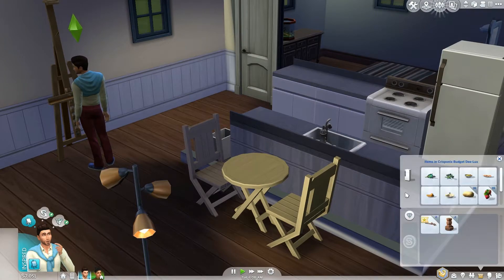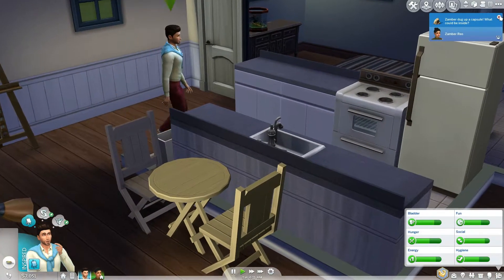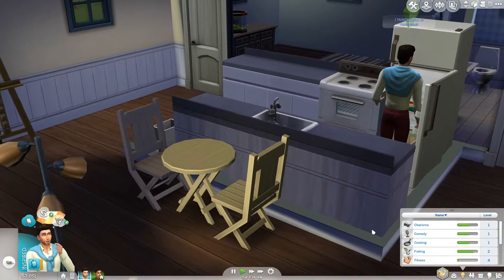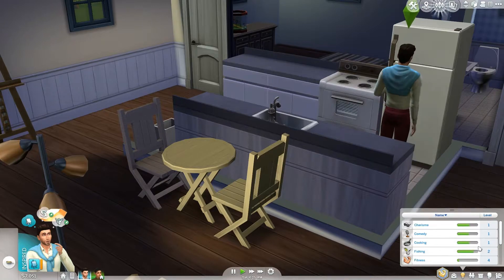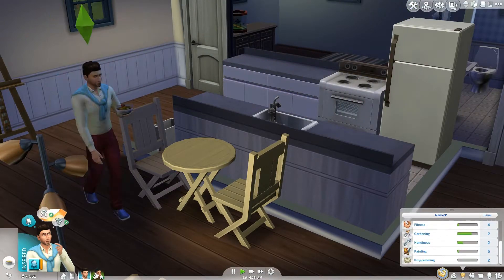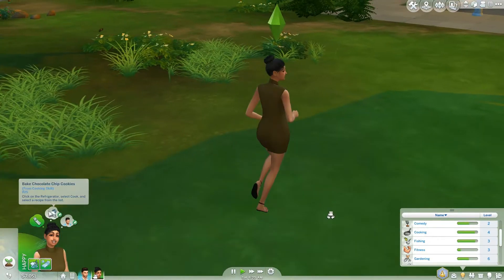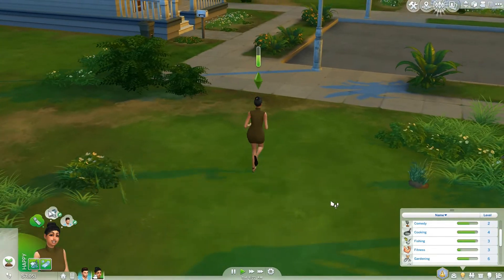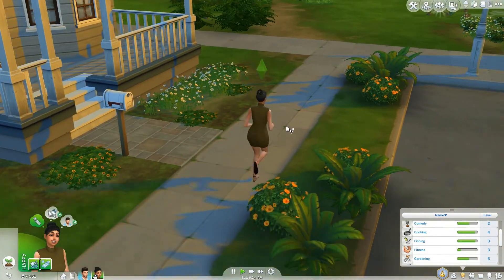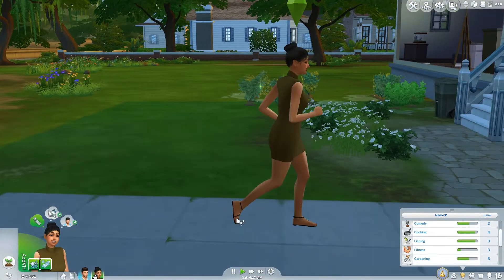I'm trying to teach Jay how to cook - I think he has some cooking skill. My game is lagging so bad today. He has cooking level one and Zamber has baking skills, so I've been trying to get her baking up because she wants to make chocolate chip cookies but my game won't let me do that. Also, her hair bugs out because I don't have laptop mode on.